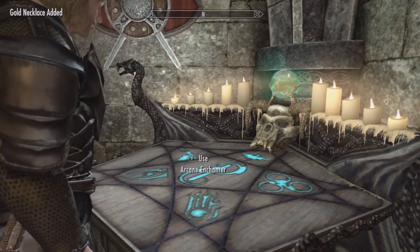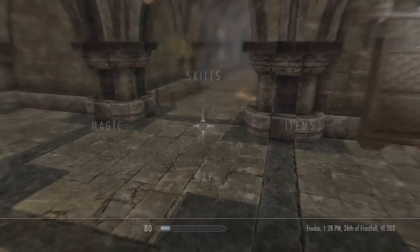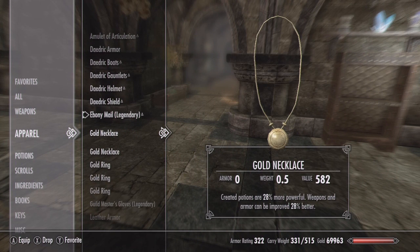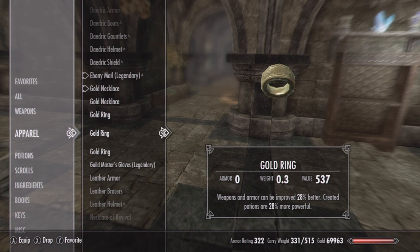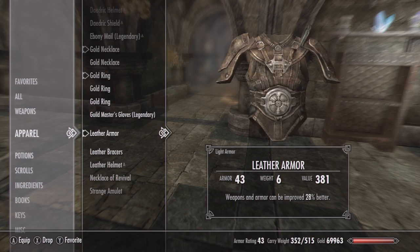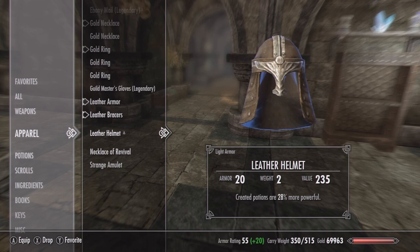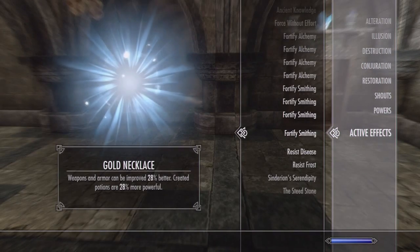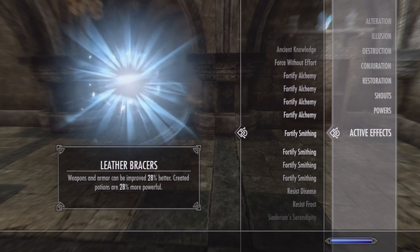We have all those items done. Now we're going to pull them up. Under the apparel tab, we are going to equip the necklace that has weapons and smithing on it, the ring that has smithing on it, the leather armor, the bracers, and the helmet. Under your magic tab you have active effects — you should have four of smithing and four of alchemy.